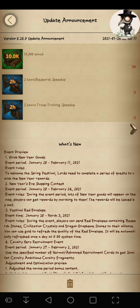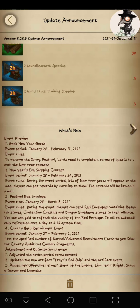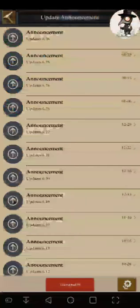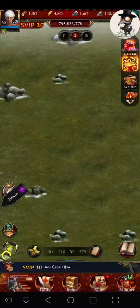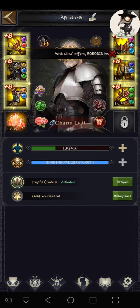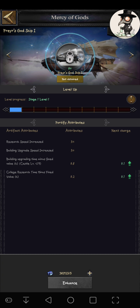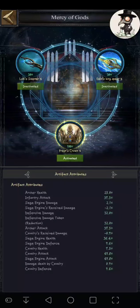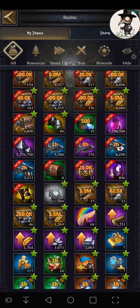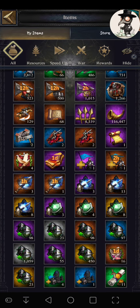Something else they are bringing to us is a new artifact. It doesn't look like it shows right here, but if you go to your artifacts and swipe through, I believe there's only one here. It looks like a development artifact — you get increased research speed, increased building speed, and building and research time reduction by hours, which is kind of ridiculous. I can't even unlock it right now. When I click obtain, it just takes me here.